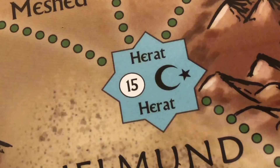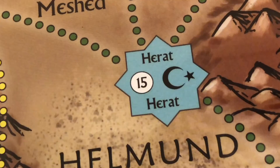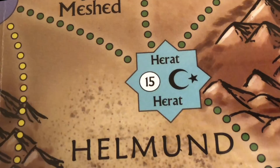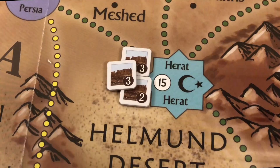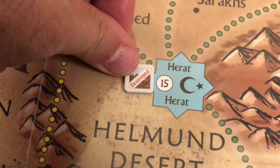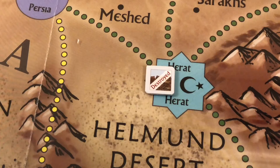Fortresses have a strength rating — for example, Herat has a strength of 15. That strength can be diminished by opposing forces attacking the fortress and causing damage, which is marked with damage markers. When the total of damage markers equals the fortress's strength, we place a marker to indicate that the fortress has been destroyed and is now treated as a regular non-fortified space.